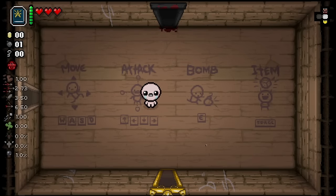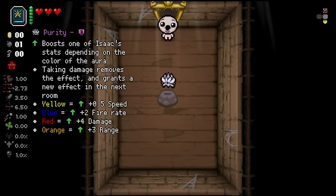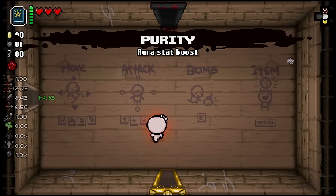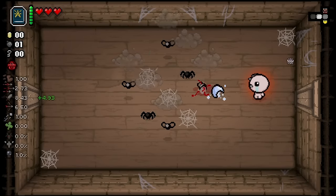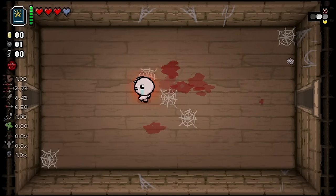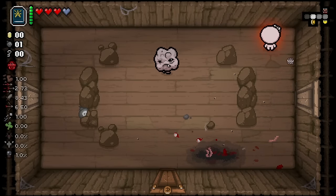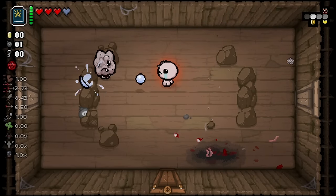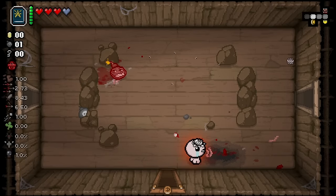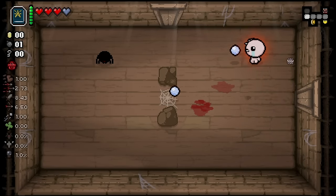Hello my friends, welcome back to The Binding of Isaac. We got a new mod showcase for you today — it is a new planetarium items mod. I was gonna show you what this book does but it's Purity so I have to pick it up. Essentially what this item does — I believe it's called Liber Hermetis — it's gonna re-roll any item pedestal into a planetarium item, which I think is pretty cool.